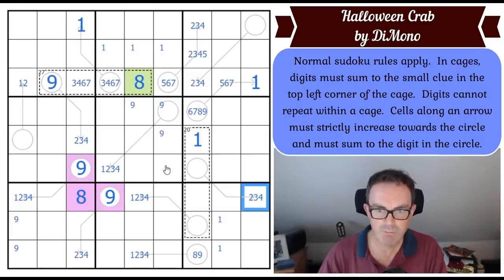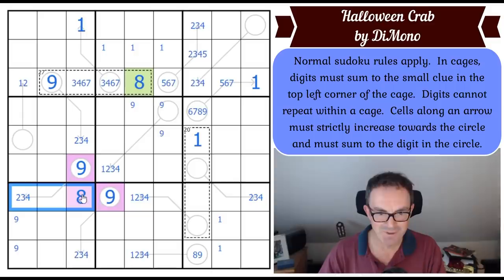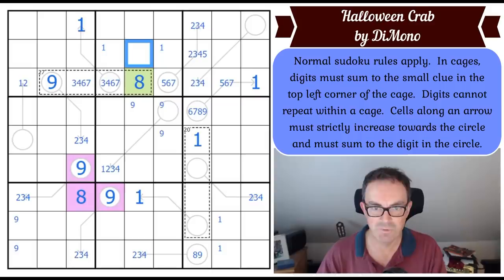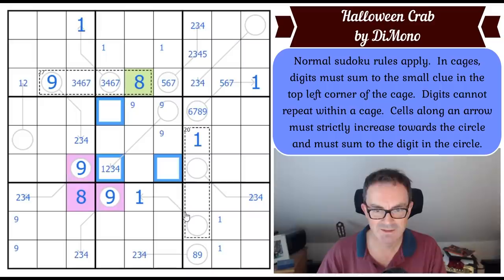We've now got ones in those positions. So that square has got to be a one. We can't put one here because that's in the middle of a thermo, which means one's in one of those. So maybe we repeat the trick in this row. I've just noticed this can't be a one because that would have to be an eight to make nine. So this is going to be the one — where does one go in row seven? It's not here, not here, not there by Sudoku, not there partially along a thermo. It goes there. One in the central box can't be in the middle of the arrow, so one is in one of those three cells.